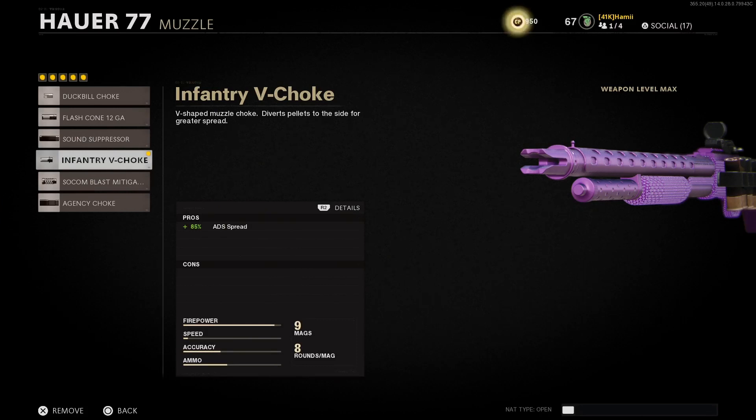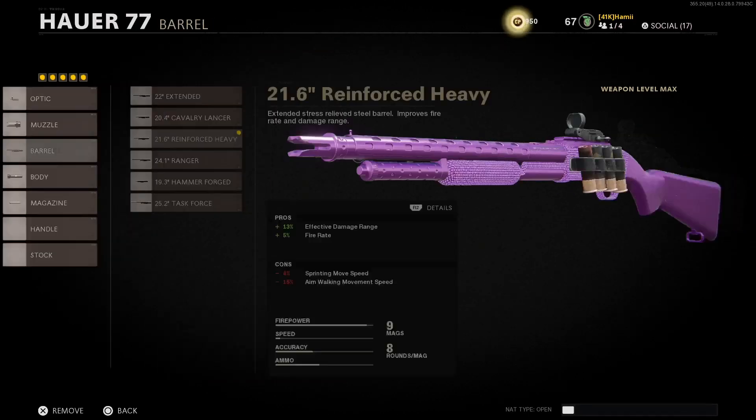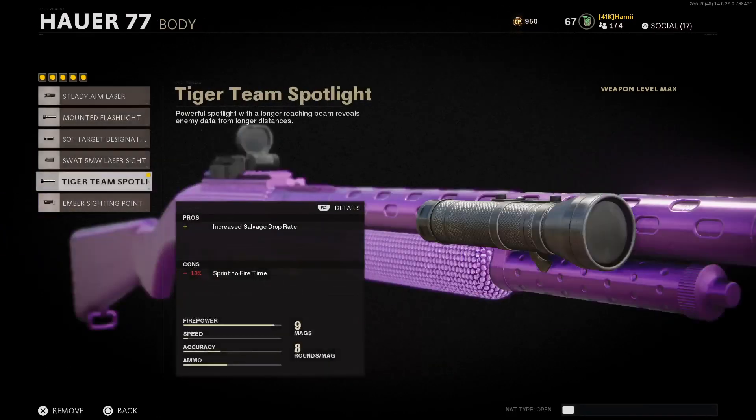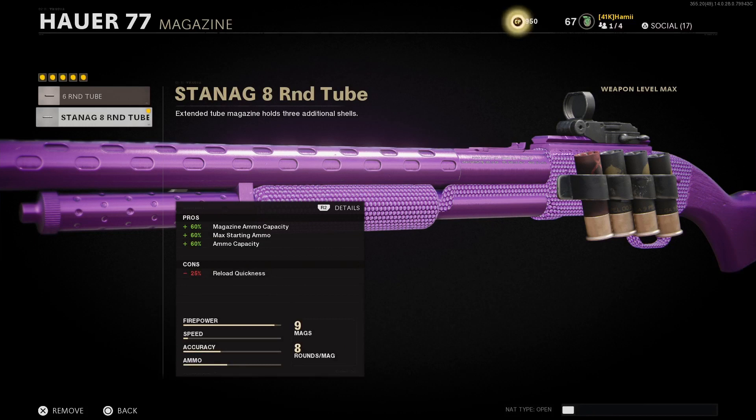Infantry V-Choke to increase ADS spread - makes the pellets tighter together, which absolutely shreds the elites in this game. I use the 21.6" Force Heavy barrel to give me more range and fire rate - absolutely must-have. I use the Tiger Team Spotlight to increase the salvage drop rate, which is awesome - you get more brains and components. And I use the 8-round tube mags which starts off with more ammo and holds more per magazine.